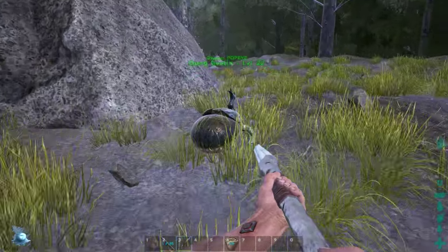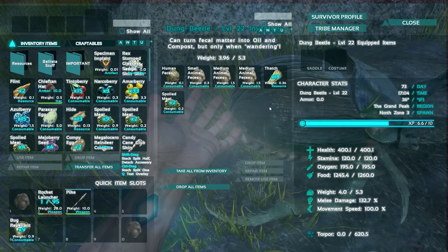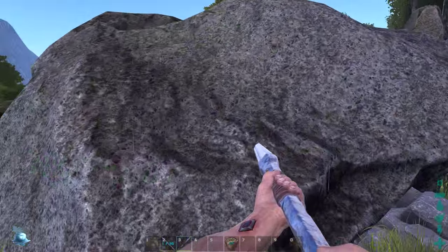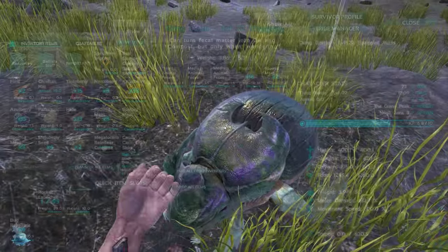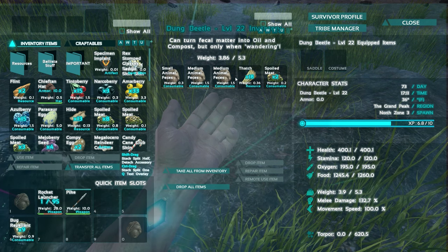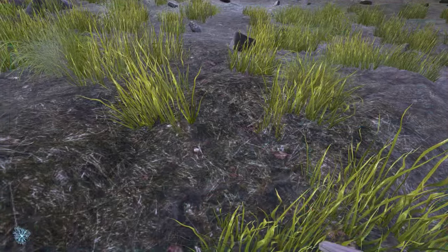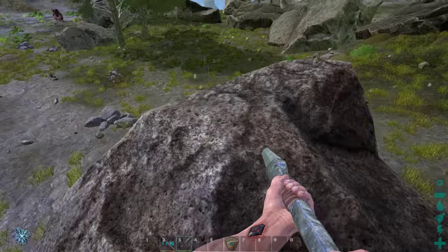I'm back after looking into the forums. What I discovered is that human feces don't even work. It takes 30 minutes to convert one feces into a set of fertilizer and oil. Large feces will net you three fertilizer and six oil. Medium is probably two fertilizer and four oil. Small is one fertilizer and two oil — that's just going off what people were saying on the forums.